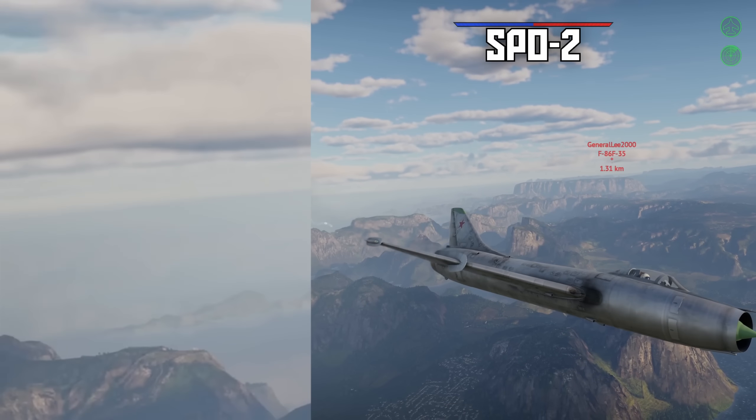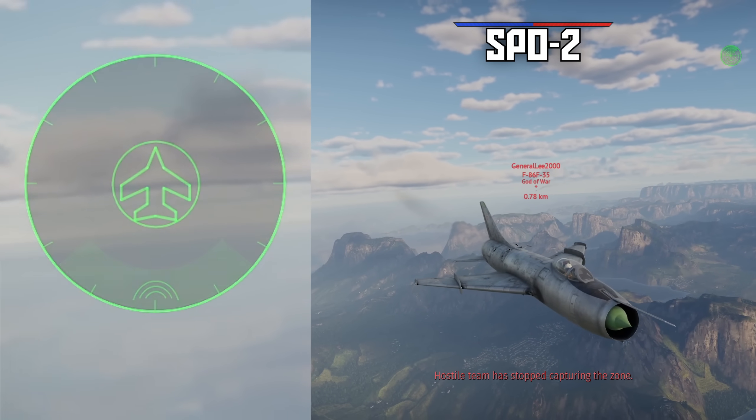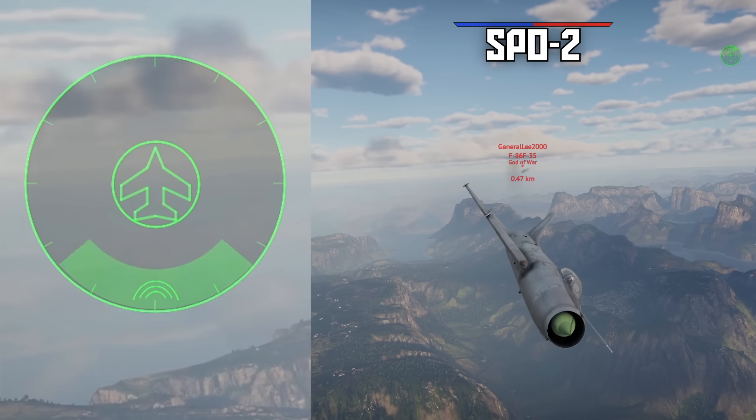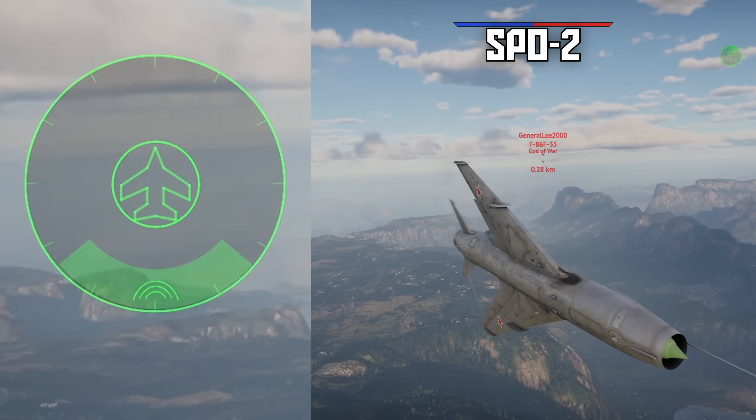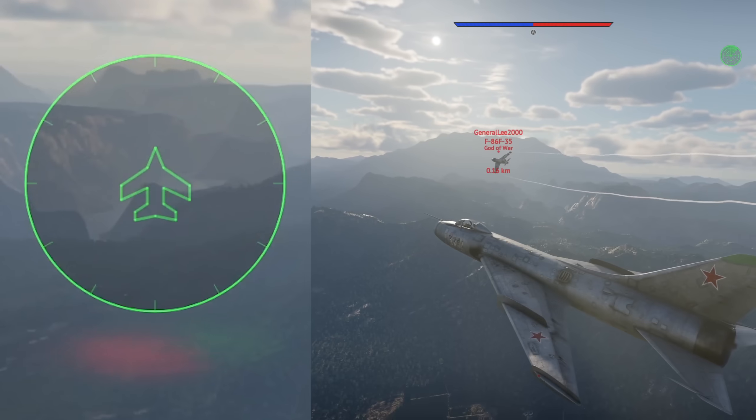Next we have what I'm calling semi-directional RWRs. The only one of this type is the SPO-2, which is a Stone Age RWR. It only has one receiver on the rear of the plane, so it can only detect radars that are directly behind you. Useful for knowing if a fighter sits on your tail and locks on, but that's about it.